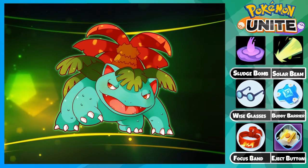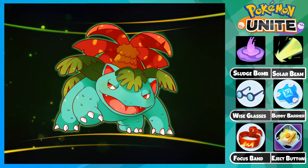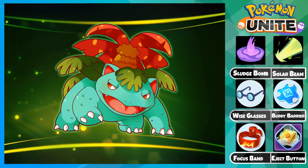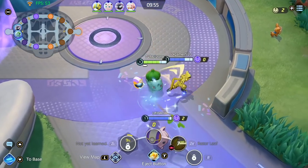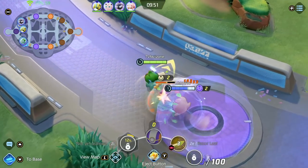Alright that will be it for the build. Next I'll be showcasing a Venusaur gameplay and going over how to play the early, mid, and late game. The early game is very simple — just start with your Razor Leaf and clear down with your partner. Try to hit level 3 before the Altaria.